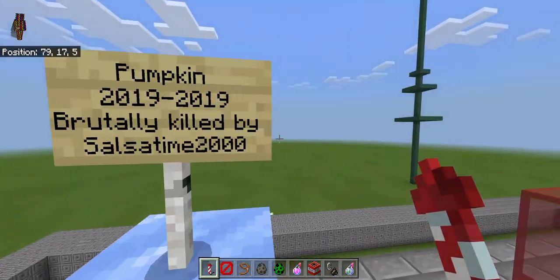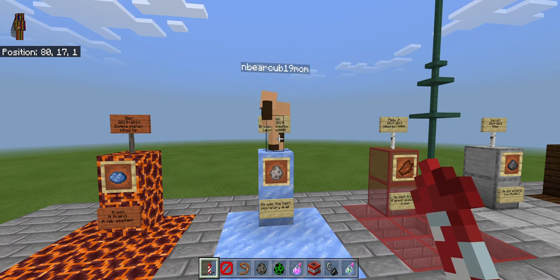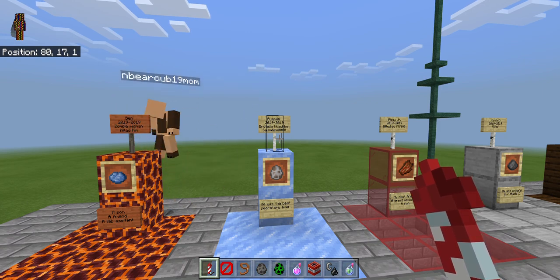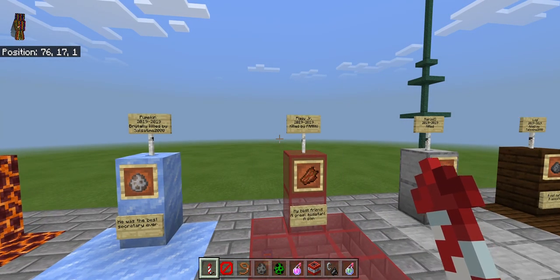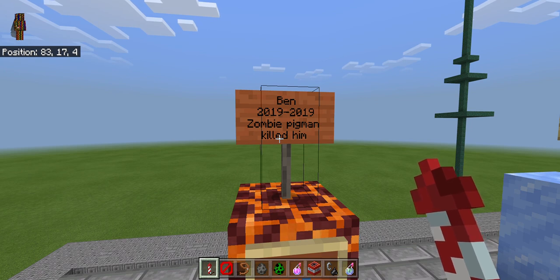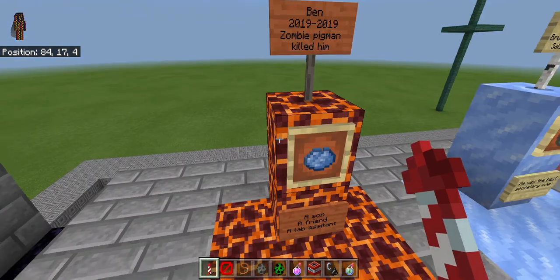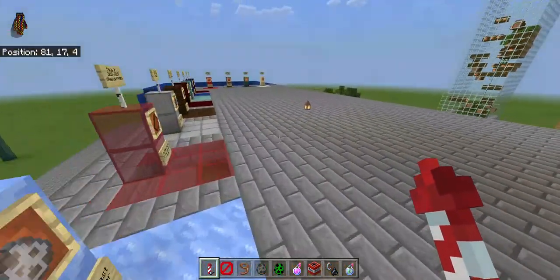This is Pumpkin — brutally killed by Salsa Time 2000. Well, he was a secretary but he respawns now. And this is Ben — you heard the story, he was killed by Agatha. He was a son, a friend, and a lab system member.